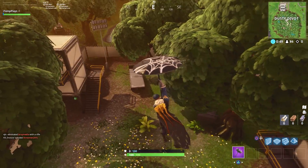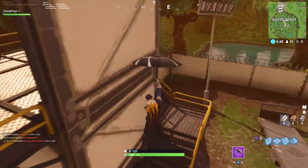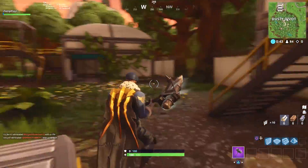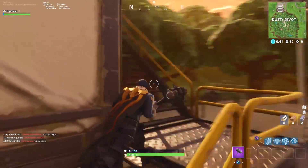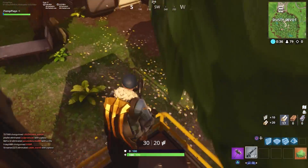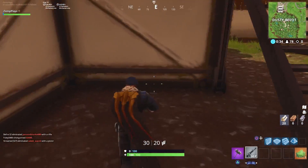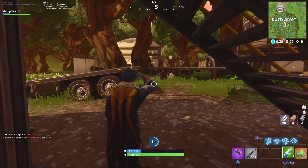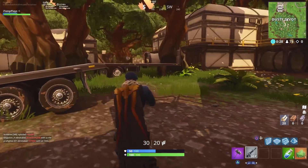All right, Dusty Divot. I can see some minis underneath. Thank goodness there's a chest — I have overshot. I'm going to ignore the minis for now because I need to prioritize a gun. You always have to at the start of the game, and you get a guaranteed weapon from the chest. I got a legendary from that — unfortunately it was the bush, which I honestly forgot was in the game for a little bit there.